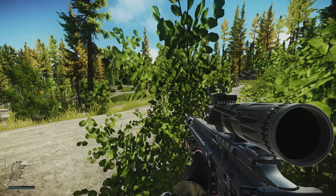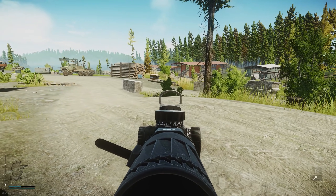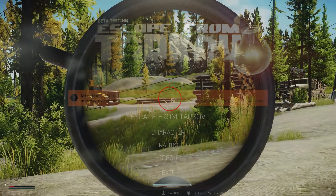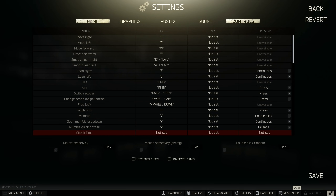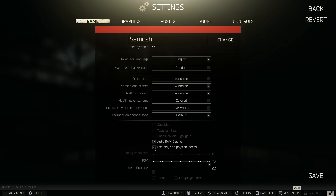Once the game is open, go to settings and navigate to the game tab. If you have less than 12 GB of RAM, I recommend ticking auto RAM cleaner on. Just below that is 'only use physical cores' — keep this off for most processors, especially those with multi-threading. If you have an older processor without multi-threading, turning it on may boost performance. If you do have multi-threading, keep it off.